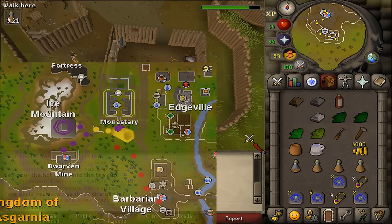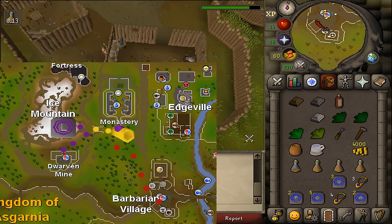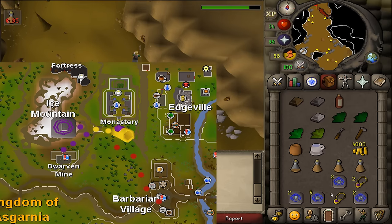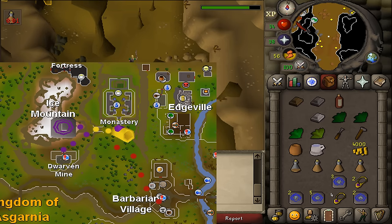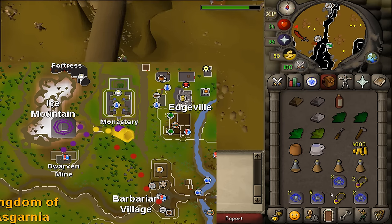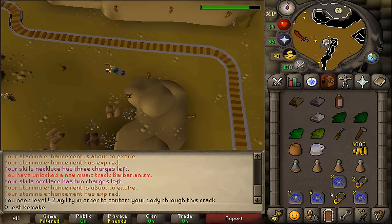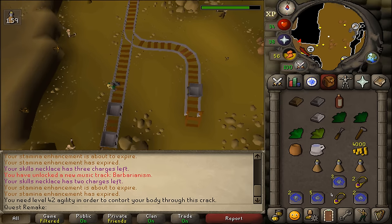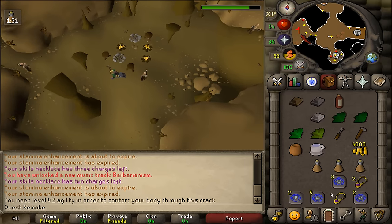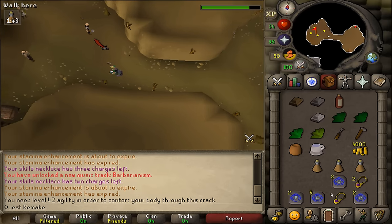Next we will need to go to the dwarven mine — either just run northwest and enter it that way, or use the skill necklace and go to the mining guild. Running could be faster if you do not have the 48 Agility requirement. If you've teleported to the mining guild, just simply run north to the dwarven mine. Squeeze through the crevice if you have the level — I think it's 42 — and just run to Hammerspike in the most western room. Once you've passed the anvil, keep running west until the dead end and there you should find Hammerspike's gang. Let's talk to Hammerspike and select option 4 and then 2.